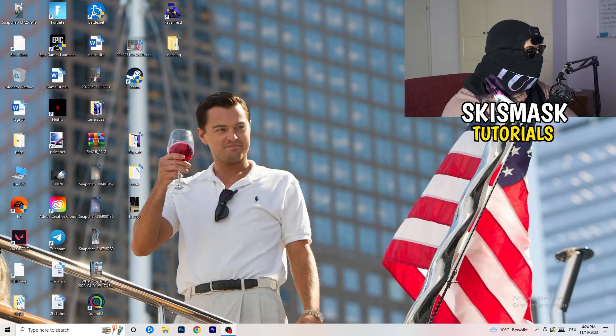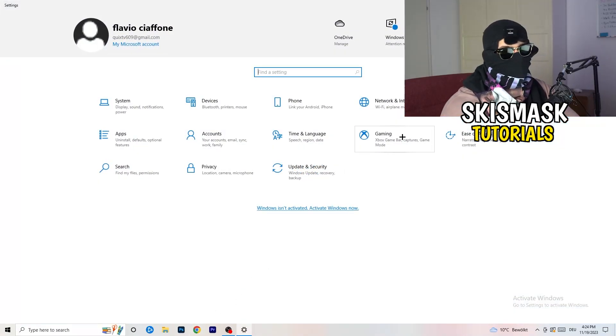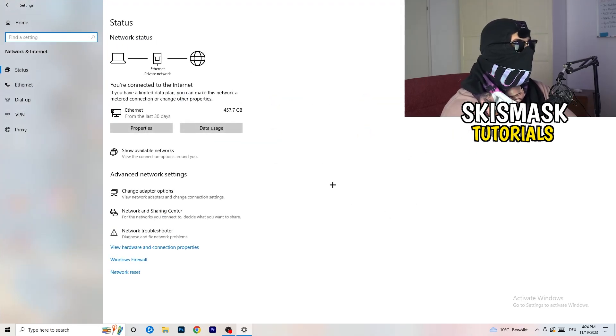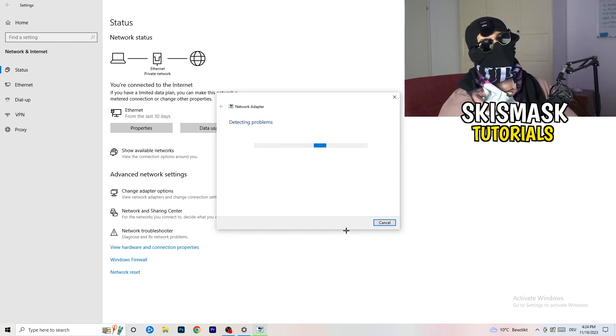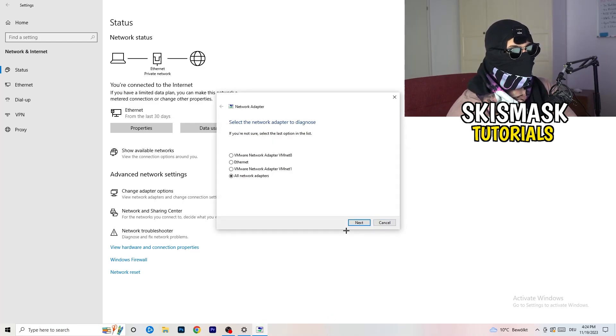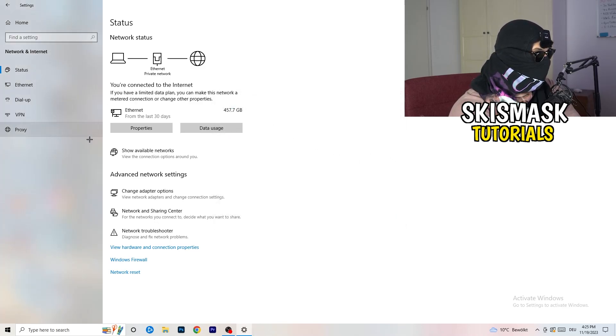Next, go to the bottom left corner of your screen and click on the Windows symbol, or press the Windows key on your keyboard. Click on Settings. You'll see an option called 'Network and Internet' — click on that. Once it loads, the first thing I want you to do is click on the Network Troubleshooter. Windows will detect any network problems on your PC and try to solve them. I'd go for all network adapters and let it run.